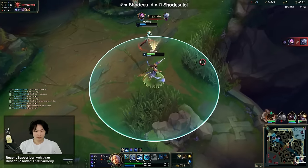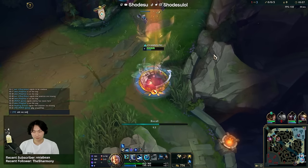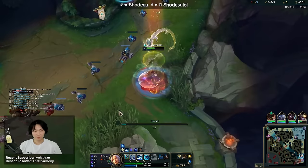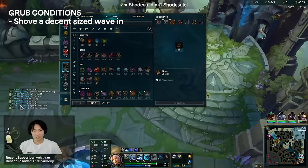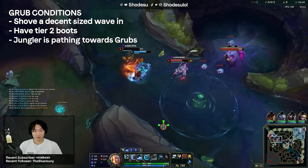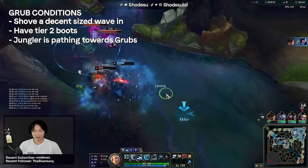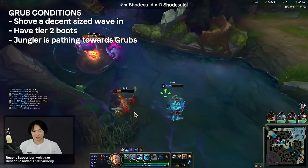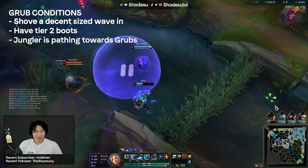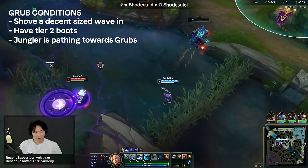A lot of support players tend to rotate to grubs and completely throw their lane state because their ADC gets dove or zoned off 1.5–2 waves. To rotate to grubs you need very specific conditions and you need to be very delicate with how you do it. The conditions are: you need to have shoved in a decent-sized wave to the enemy tower, have tier 2 boots, and your jungler needs to be pathing towards the grubs as you are walking. I personally only really like rotating to grubs if I'm playing a support that has a passive or ability that gives me a lot of movement speed like Bard or Janna. Generally that rules out rotating for the first grub spawn at 5 minutes because you won't have tier 2 boots if you are even in lane.